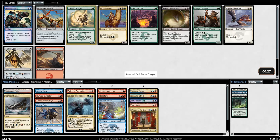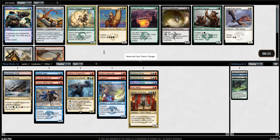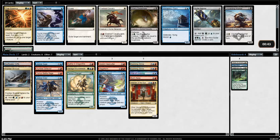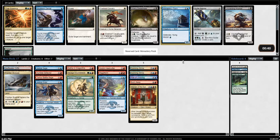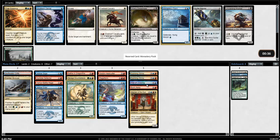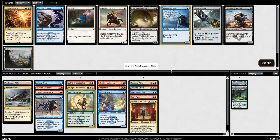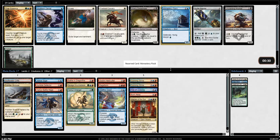It looks like someone else went in on our colors to our left, which is weird. Maybe they opened something just fantastic and wanted to move in. I'm surprised we're getting this hard cut from this direction. So I take a Temur Charger — maybe because I can morph it and then flip it with my one green card. That seems pretty horrible, but the other option is a Longshot Squad, which I don't really want. At least with the morph I can just cast it as a morph. And a Monastery Flock? How is someone red next to me? Someone must have opened a Planeswalker, because I don't know how this is going down.